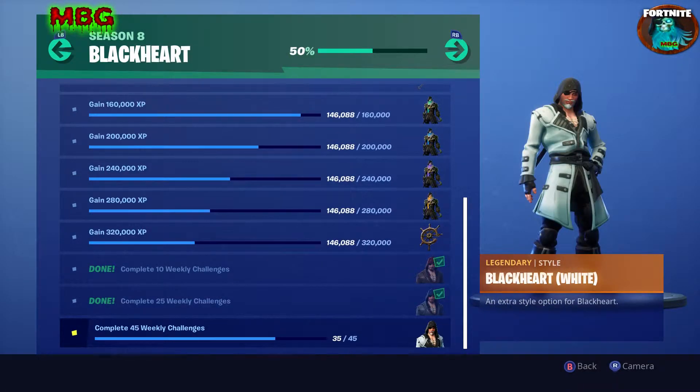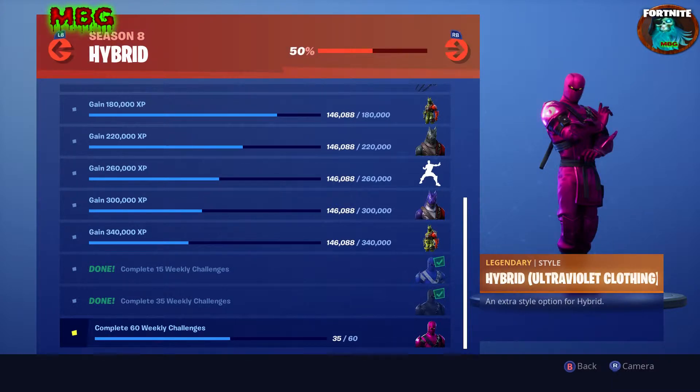In two weeks' time you'll be able to unlock this jacket — or coat, whatever you want to call it — the white edition from the Black Heart set. You need 45 weekly challenges done. When you complete this week you'll have 35, next week you'll have 42, then you need to do three more challenges in week seven. After that, your next unlock won't be until week nine, where you need 60 weekly challenges completed.